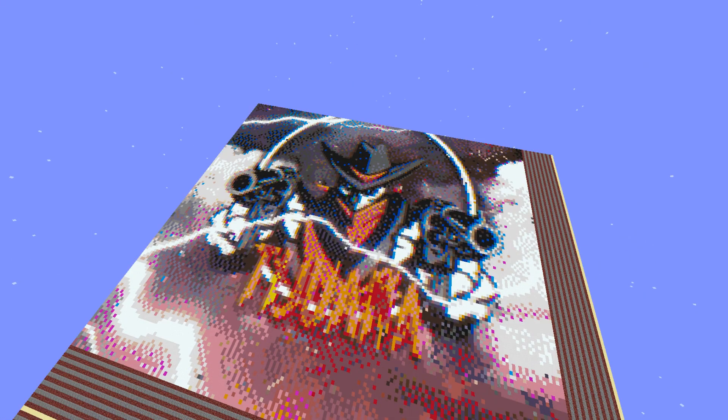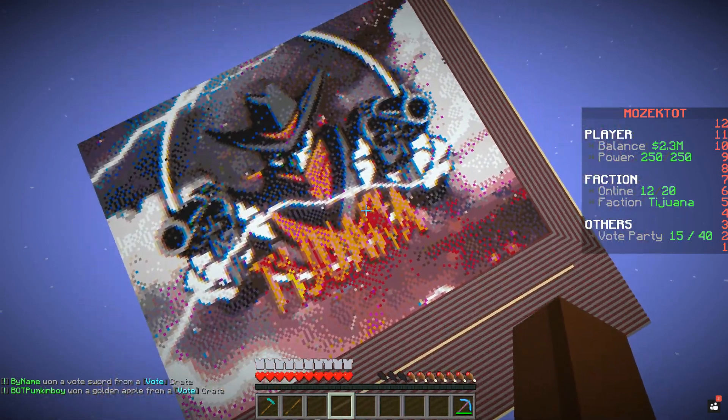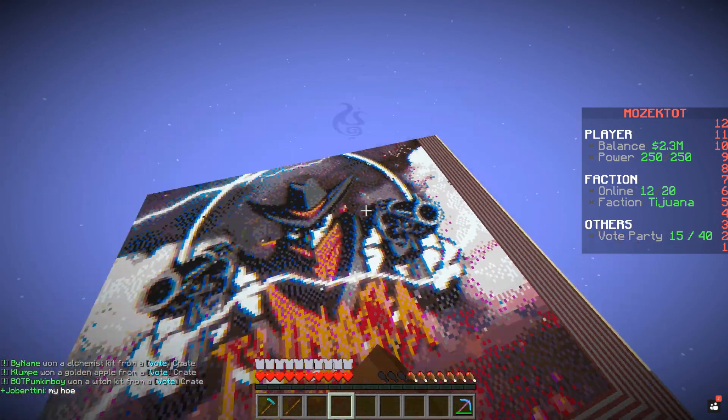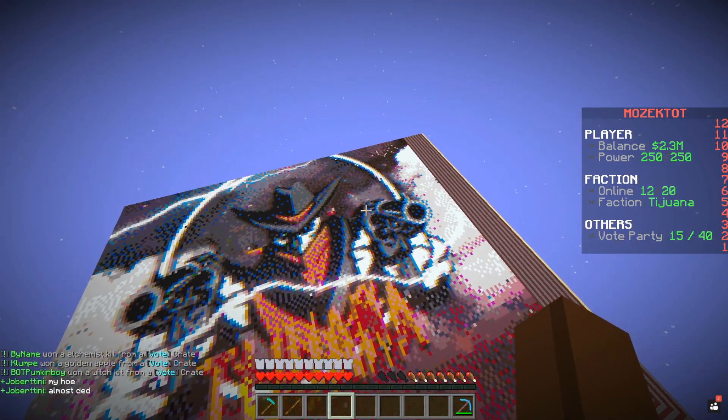This roof art looks freaking amazing, and as you guys can see it does actually say 'Tijuana' at the very bottom — it might be hard to tell because it's very pixelated — but this is our roof art on the top of the base.